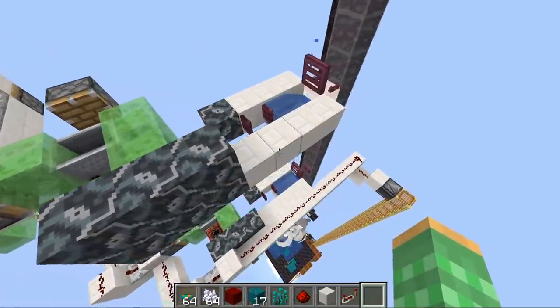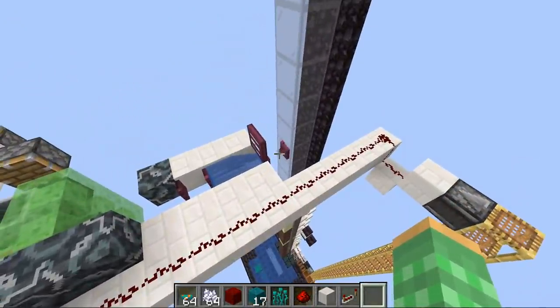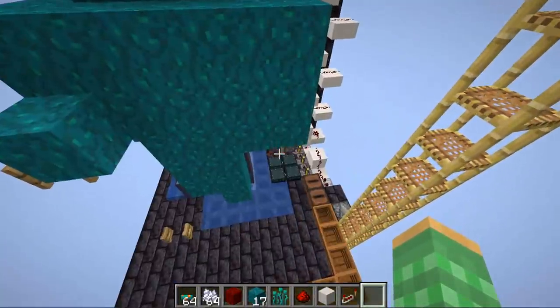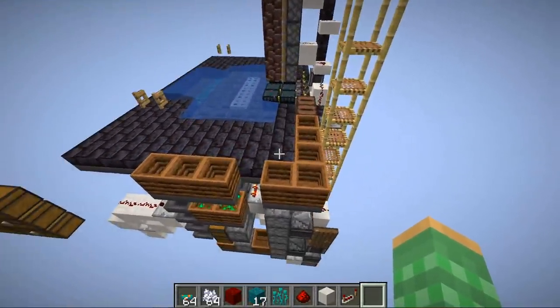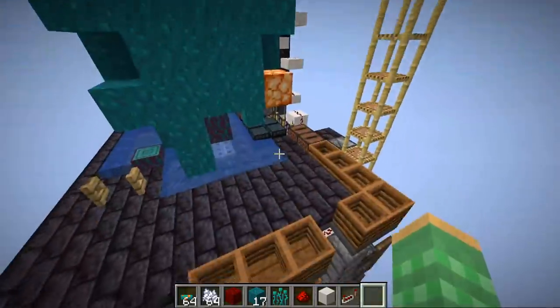You could probably make this work with dispensers and normal TNT if TNT duping isn't allowed on your server, but it's really not designed for that. Make sure the farm is always in loaded chunks — in single player keep your player nearby, and in multiplayer you can put it in your spawn chunks so it runs constantly.